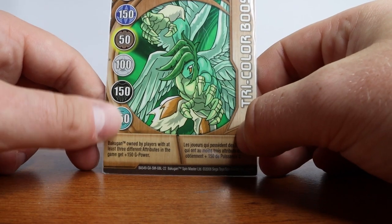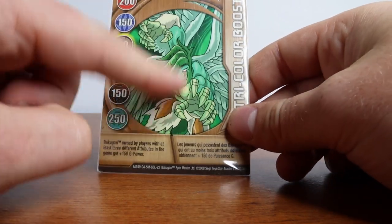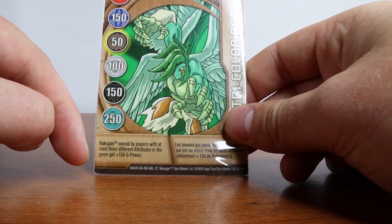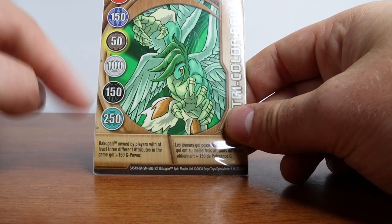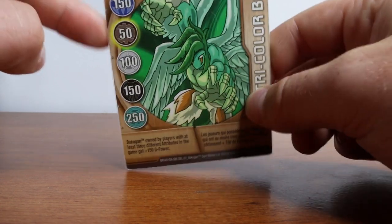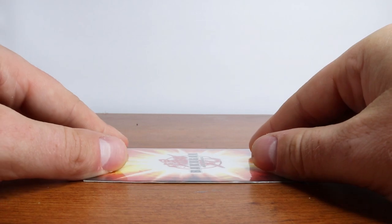We're going to transition and look at a different card for the next set of Bakugan. We have Tri-Color Boost, which features Ingram. It says: 'Bakugan owned by players with at least three different attributes in the game get 150G power.' Pretty nice on Pyrus and Ventus here — 250 and 200 — which is really awesome. We're going to be using these to open the rest of the Bakugan.